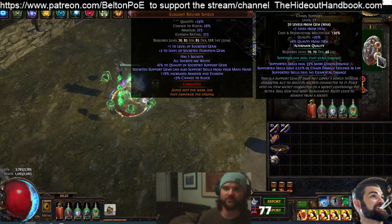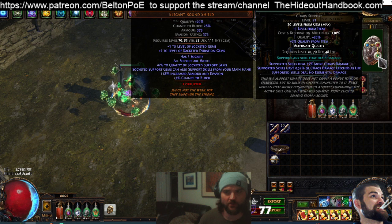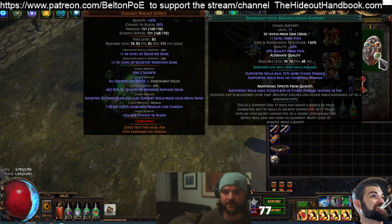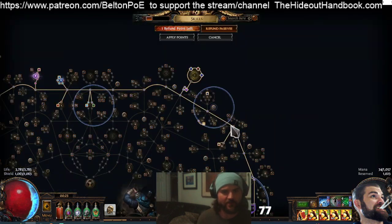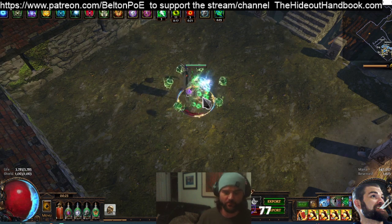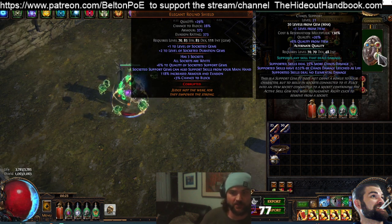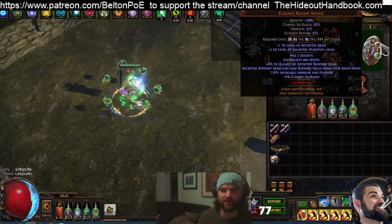As our 6th gem we've got Divergent Void Manipulation. The knee-jerk reaction is to say Void Manipulation has an Awakened version, however it only gives 4% more damage. The Divergent gives socketed skills 0.52% Chaos Damage leeched as Life. In previous versions we would have to use Dorian's on a large cluster jewel or rely on leech from a boot enchant. Since we have this, not only do we get the more multiplier for Chaos damage — a very high one — but we also get leech. So that's incredibly efficient.